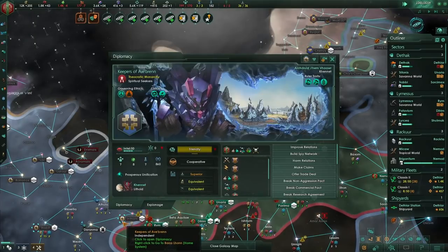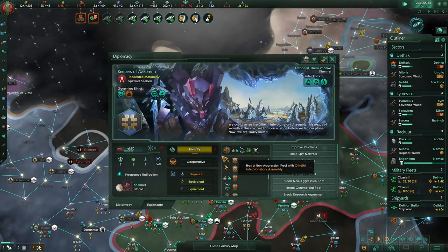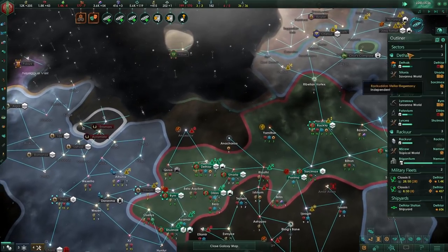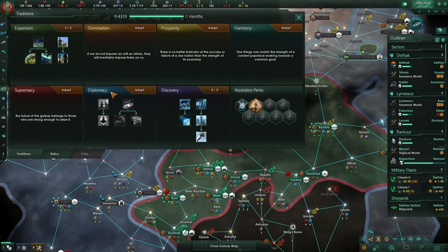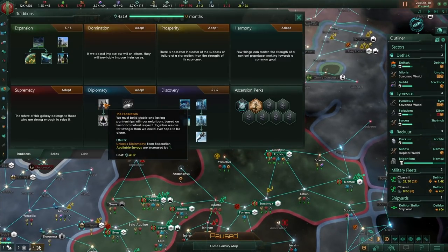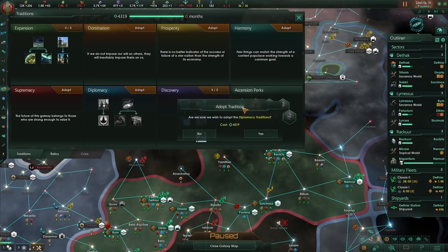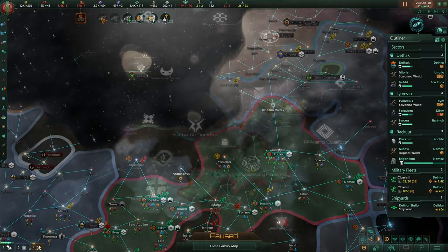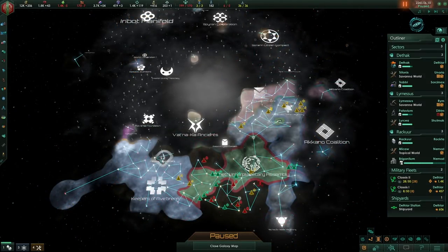I have a very friendly neighbour with superior fleet power to me, so I probably want to improve relations again. For my third tradition pick I'm actually going to go with Diplomacy, simply so that I can form a Federation and cover how Federation works. And that's where I'm going to leave it for this episode. If you've enjoyed it, please leave a like. If you have any feedback, please leave a comment. And if you'd like to see more content like this, please subscribe.